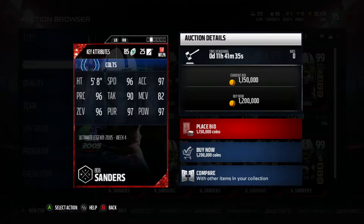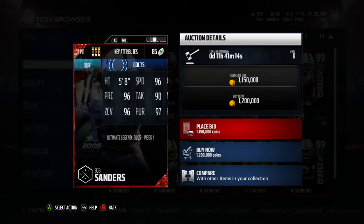He's not tall, he's only 5'8", so that's sort of a disadvantage. But these stats look amazing. 96 speed, 97 acceleration, 96 play recognition, 90 tackle, 82 man, 96 zone, 97 pursuit, 97 hit power. This is ridiculous, this is crazy.